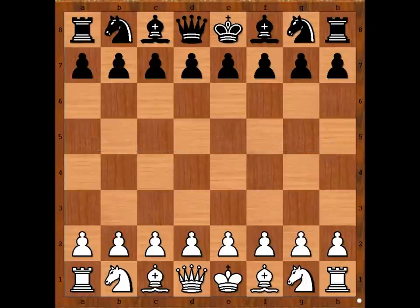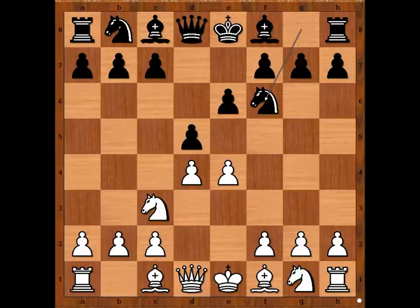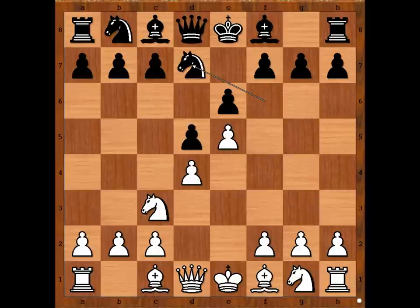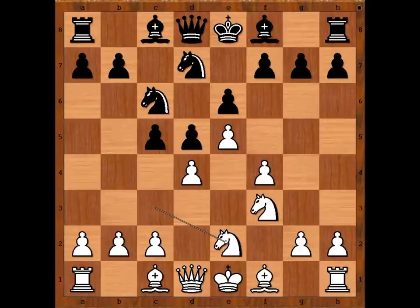Nigel Short had the white pieces and he started with e4. Ulf Andersson played e6, d4, d5 — the French Defense — knight to c3, knight to f6, e5 attacking the knight, from f to d7, f4, c5 naturally, knight to f3, knight to c6, more pressure on the pawn on d4, knight to e2 in order to play c3.